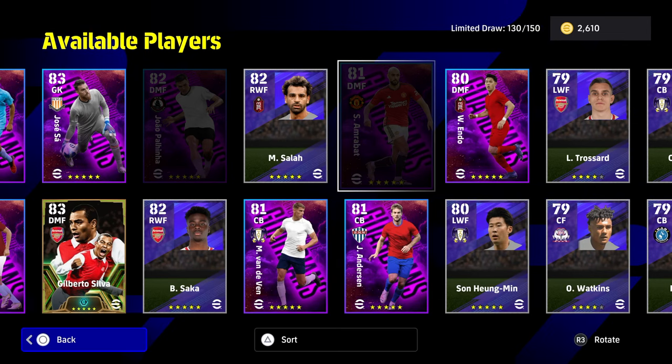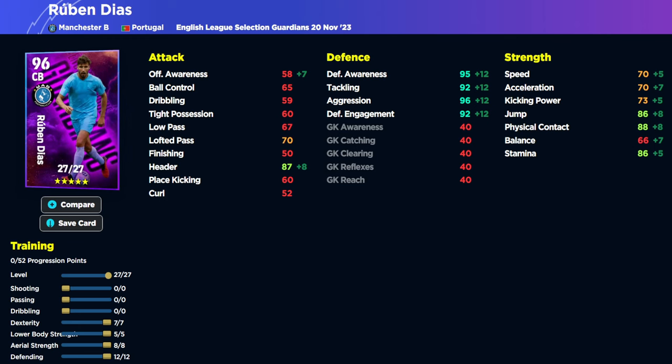We're going over to eFootballDB and I'm going to show you the builds I have for the different players. First up is Ruben Diaz, who goes 7 into dexterity, 5 into lower body, 8 into aerial strength, and 12 into defending.